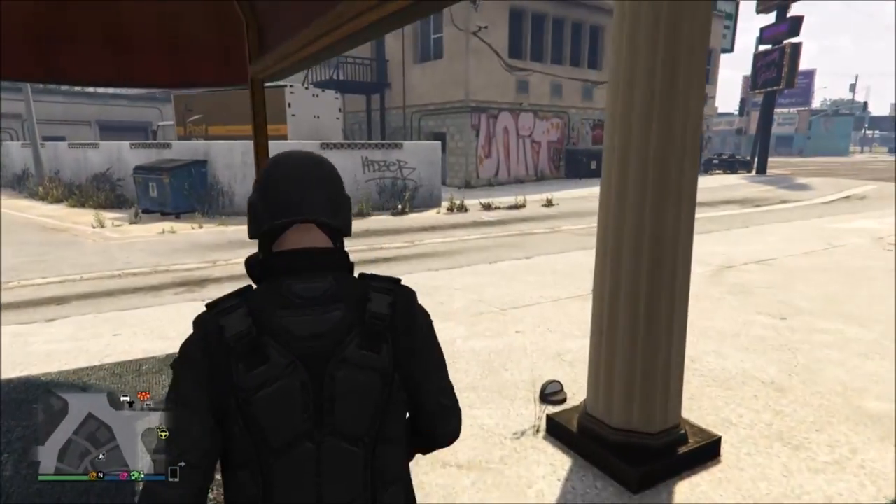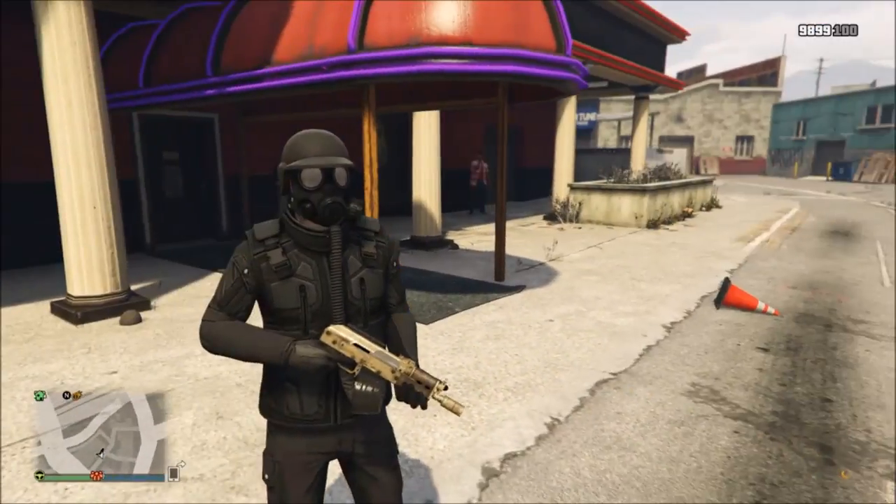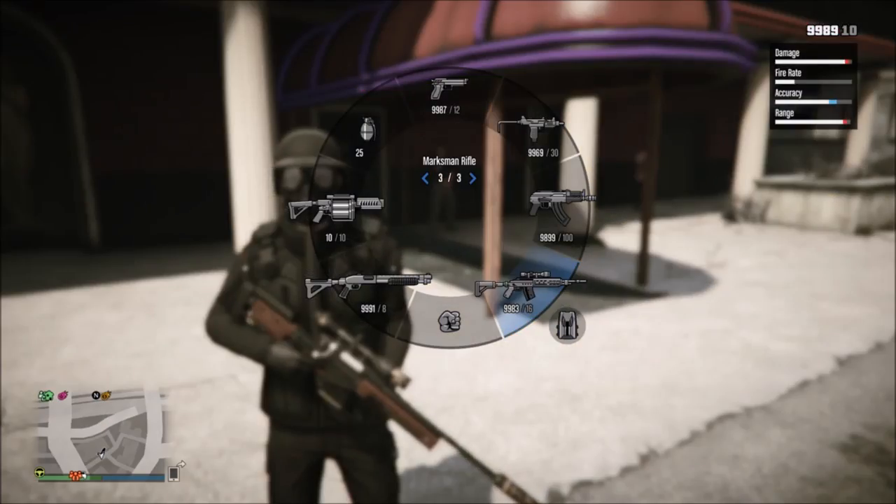After selecting it, just walk out from the strip club and you will see the modded outfit in your outfit. This is the end of the glitch — I hope you guys enjoyed the video!